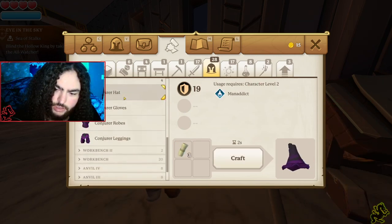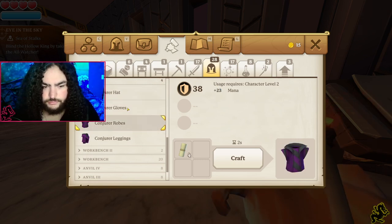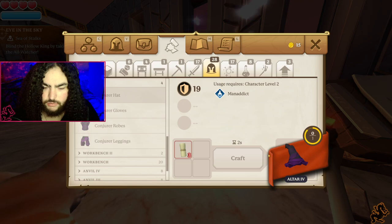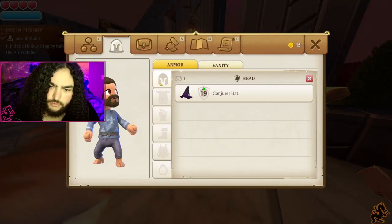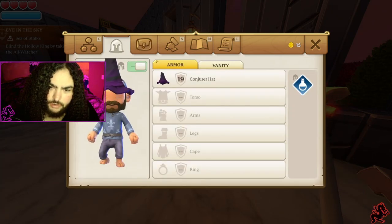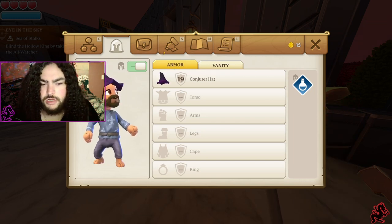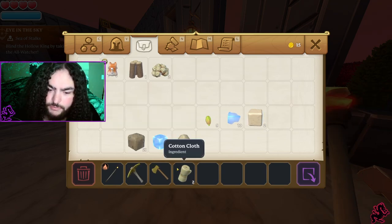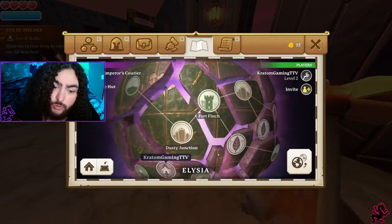We can at least make one conjurer hat right now. Our quest is to get geared up. Go to this tab here — vanity armor — so you can actually make your gear look different than what it is with the vanity system. But for now let's just go do some farming like you normally would.